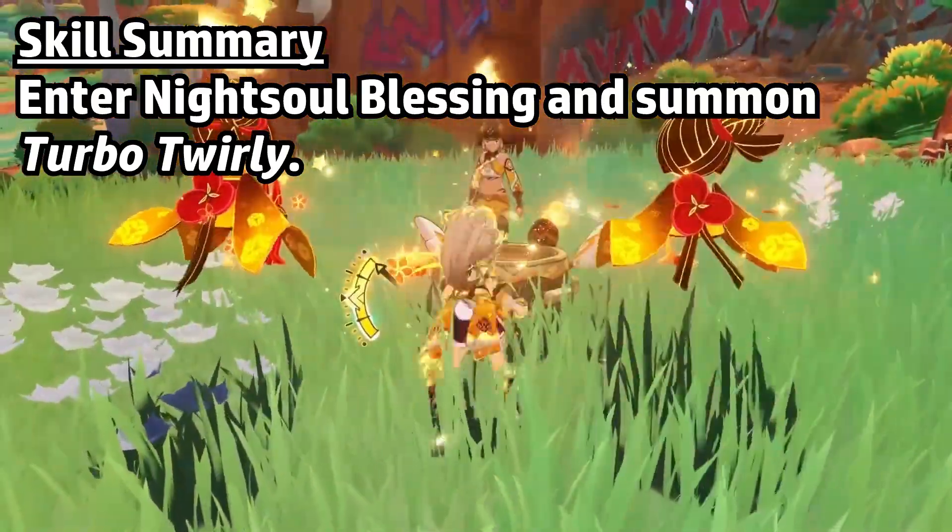If Kachina decides to hold her skill, she will climb into the drill and be able to ride it around. She can move around very quickly, and when you use your normal attack, she'll repeatedly slam the ground, which allows her to deal faster hits of her Geo damage, but it'll also rapidly deplete the bar. Using her skill while the drill is active allows Kachina to swap between mounting or dismounting the drill, so you could change up your playstyle midway through its duration.